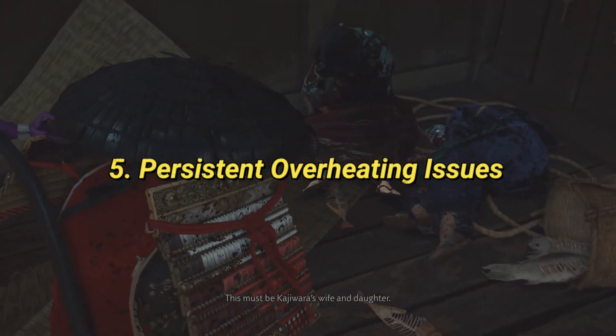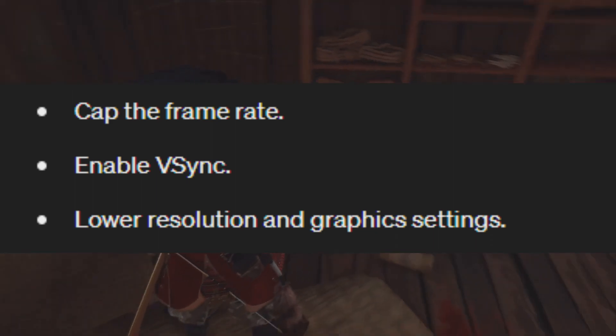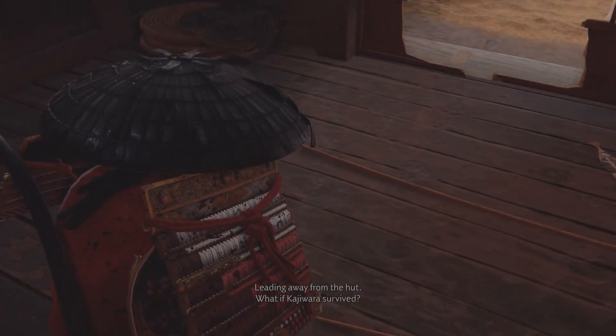For persistent overheating issues, if overheating only happens with Ghost of Tsushima, try the above methods first: cap the frame rate, enable Vsync, and lower resolution and graphics settings. These adjustments should help mitigate the overheating problem. If you're still facing overheating issues despite these steps, it's best to contact customer support for further assistance.